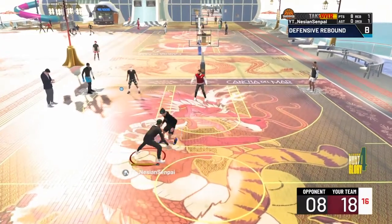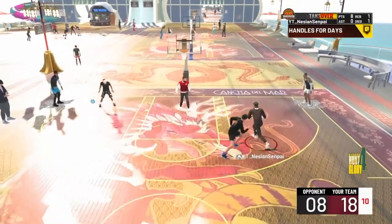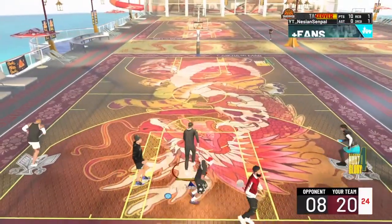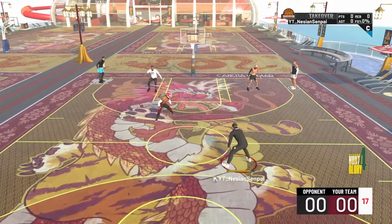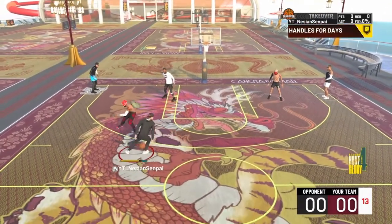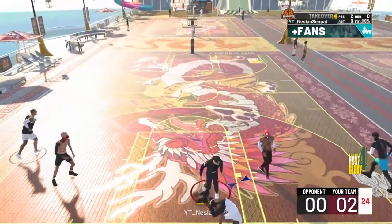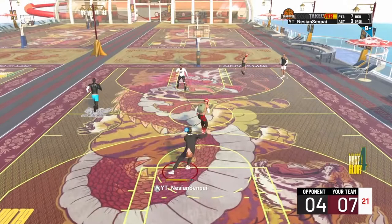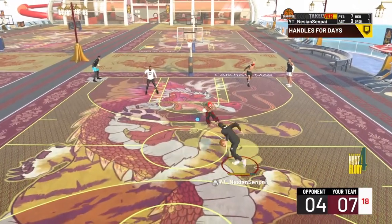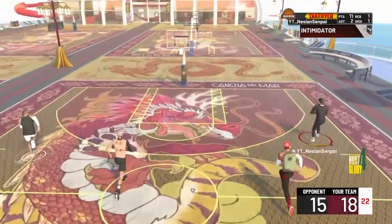You guys have to make this build. If you're able to and if you have the VC, you won't regret it. Although I will admit the grind from 90 overall — the grind to 95 overall is tough because you do not get Hall of Fame playmaking. So getting progressions is really hard because you get the most rep for finishing, since this build is a more blue than green pie chart. But this build has been the most fun I've had on this game. You see that nasty contact dunk — he's on the ground. I just killed that man.